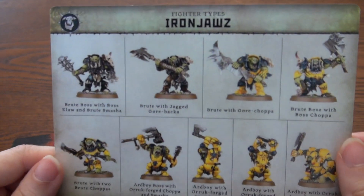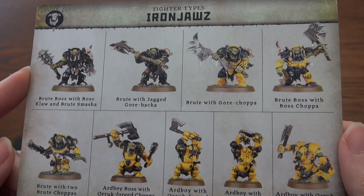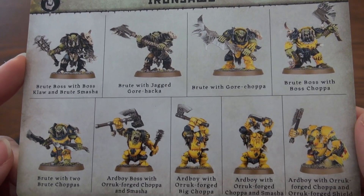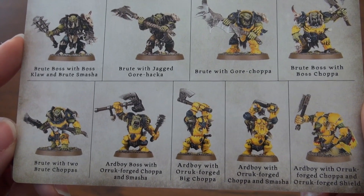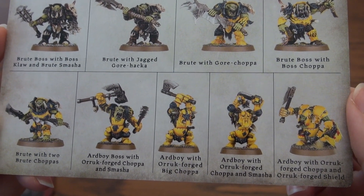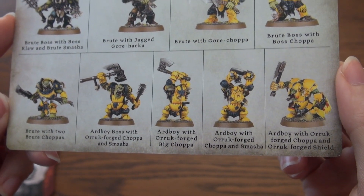Alright, who do we have? We have Brute Boss with Boss Claw and Brute Smasher, Brute with Jagged Gore Hacker, Brute with Gore Chopper, Brute Boss with Boss Chopper — I see a lot of Brutes — Brute with two Brute Choppers, Ardboy Boss with Oric Forge Chopper and Smasher, Ardboy with Oric Forge Big Chopper, Ardboy with Oric Forge Chopper and Smasher, Ardboy with Oric Forge Chopper and Oric Forge Shield.